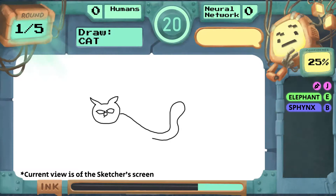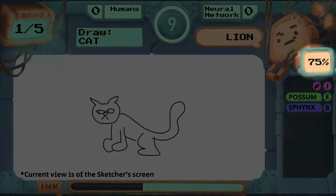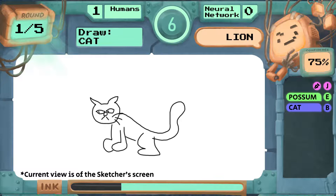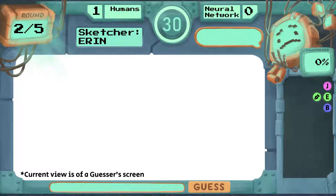Player guesses appear here while the sketcher draws. The neural network also sees what the sketcher draws and will guess when it is confident enough in its answer. Between rounds, players have time to think about the previous round. This creates an engaging cycle of gameplay pressure and player reflection.